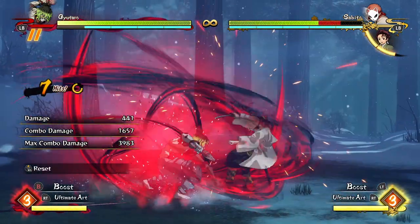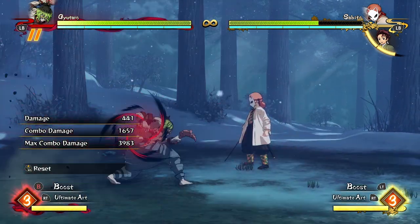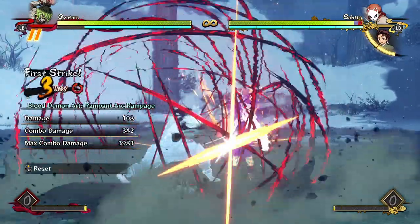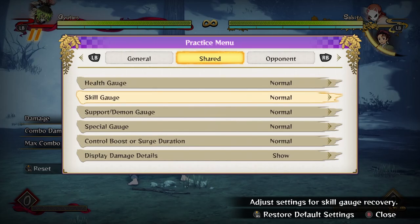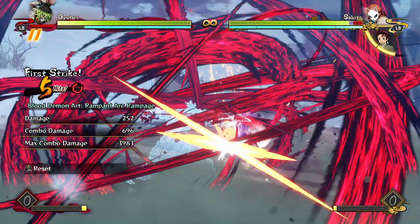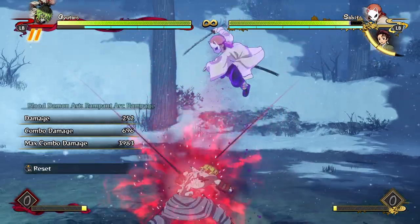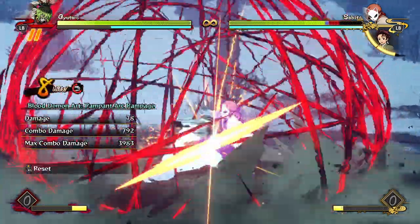If you have the sneaking suspicion that they might be mashing ultimate or going to jump instead of taking the grab, you can hold the guard button and press the special button to go for a DP. If you just wait a moment, you will cover both options of the ultimate and the jump. If you see the opponent jump, you can DP and catch them out of the air because it's got such a big hitbox — you can hold it down for extra damage.